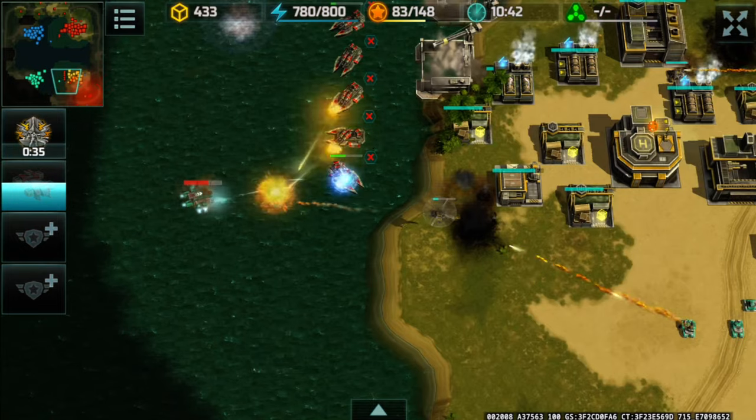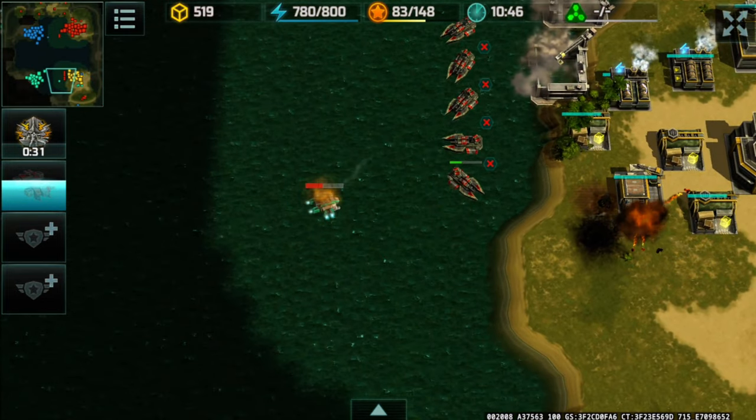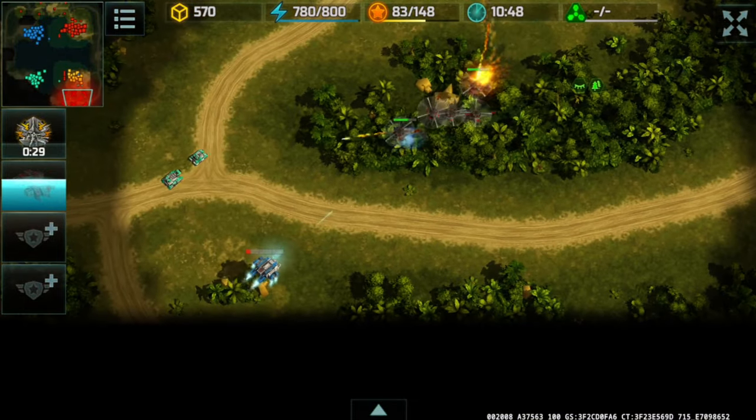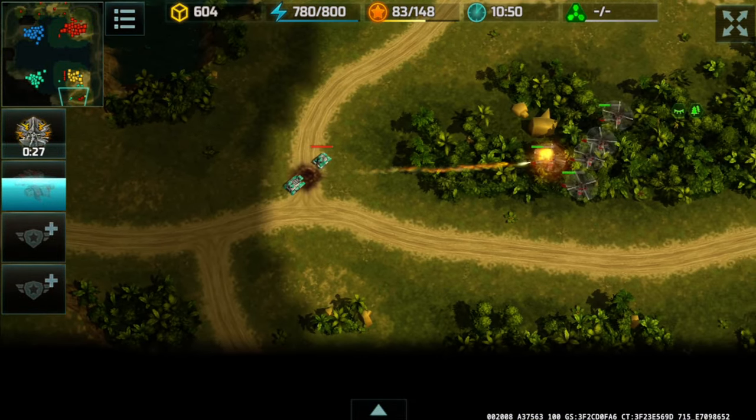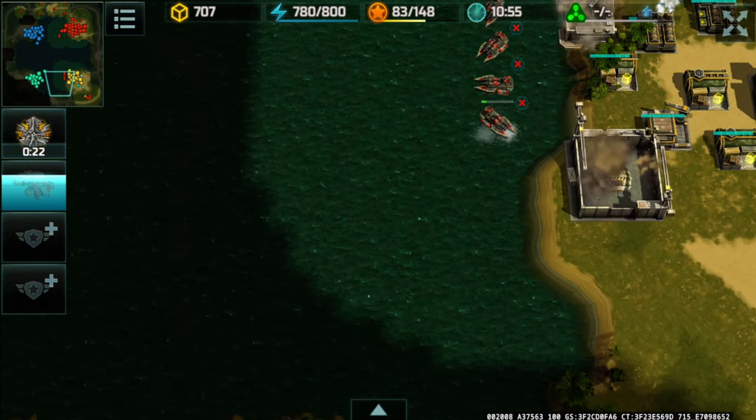The enemy is still sending units, but my alligators successfully defend the shoreline and attack that Seraphim — which managed to run away because the dragonfly doesn't have strafe ability, unlike the cyclone.